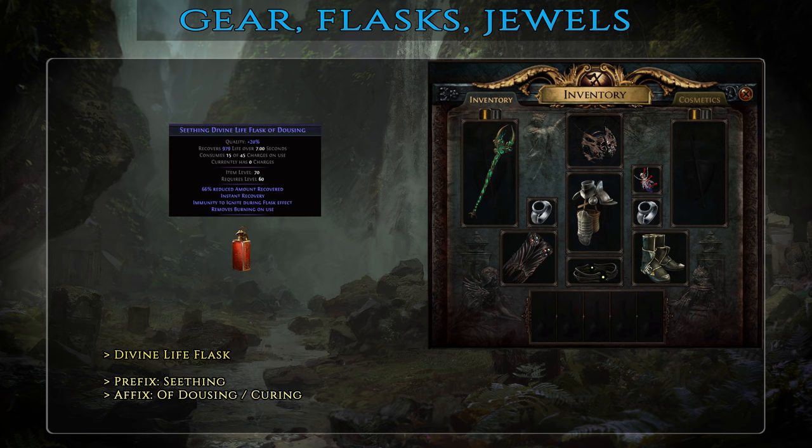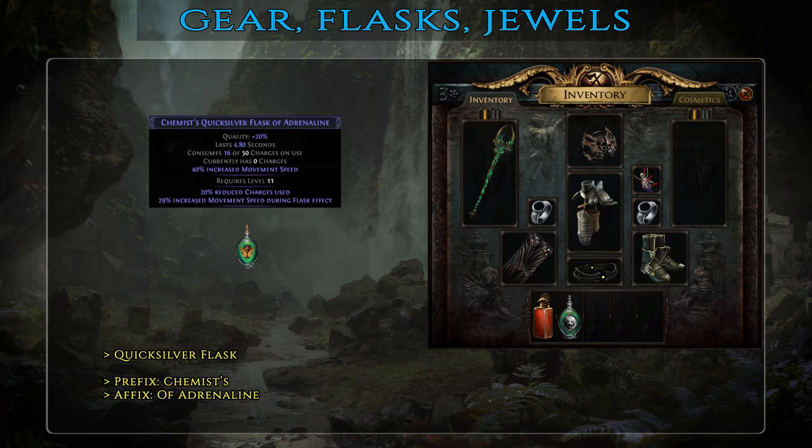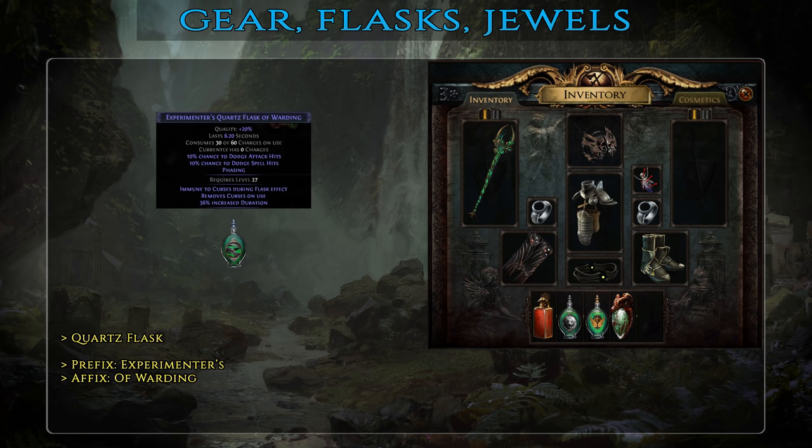Finally, let's talk about flasks. First, you need a Seething Divine Life Flask of Dousing or Curing — instant healing is a real lifesaver and removing ignites or poisons will really help with your survivability. Normally I'd go with Staunching for bleeding removal, but that's taken care of by the Bone Armor skill. Second is a Chemist's Basalt Flask of Heat for additional physical damage reduction as well as freeze immunity — getting frozen is pretty much a death sentence in high-level maps. Third is a Chemist's Quicksilver Flask of Adrenaline to help you move around faster, as channeling Cyclone reduces your movement speed by a fair amount. Then you have a Rumi's Concoction Granite Flask — yet another great defensive flask that greatly boosts your chance to block as well as physical damage mitigation with its massive +3000 armor buff. Finally, an Experimenter's Quartz Flask of Warding provides additional chance to dodge both spells and attacks, and the Warding suffix is mandatory while mapping for curse removal and immunity.